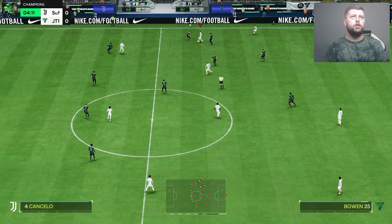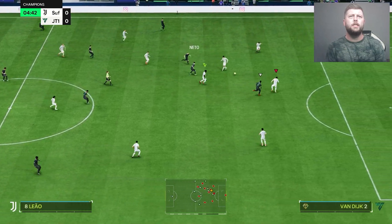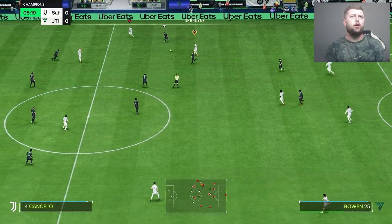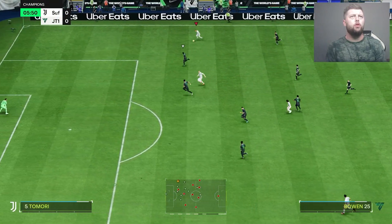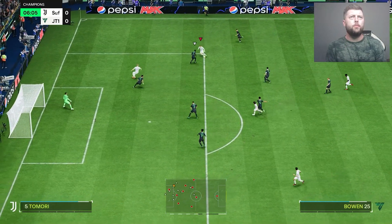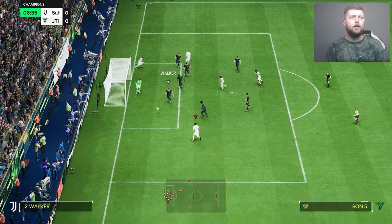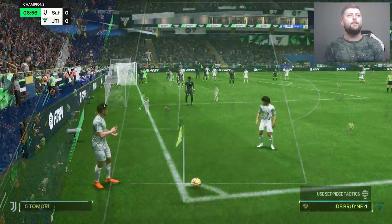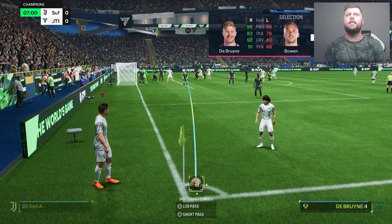The agility and pace seem decent so far, pushing himself forward down the wing — definitely something you need from a winger, and the Hunter is going to provide plenty of that. Good touch from the dribbling, pulls it back for a big shot from Son, but it's saved. In terms of free kicks, he's got 88, 79, 80 — not really going to be our first choice free kick taker.